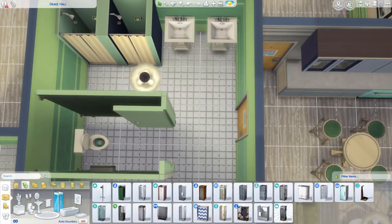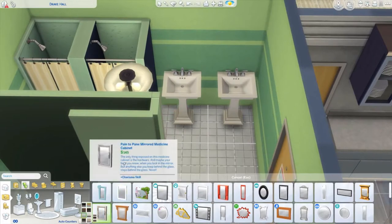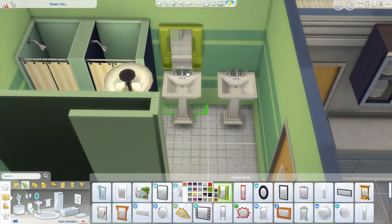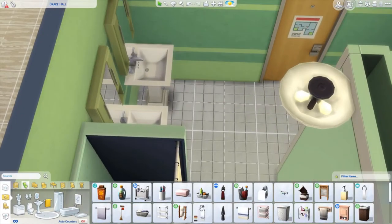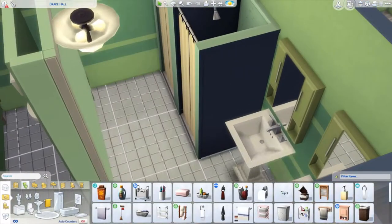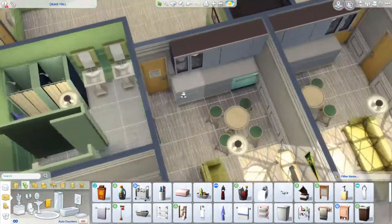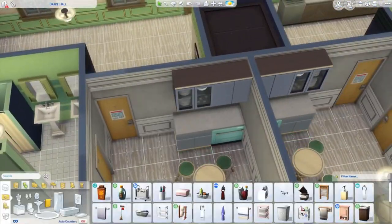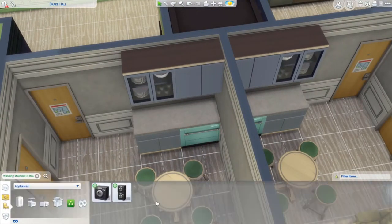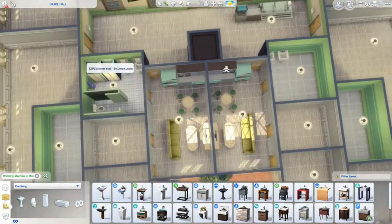I did make those little bathrooms a little bit bigger just so we could get a bathroom stall in. The stalls are a lot bigger than I thought — bigger than I first expected — so I had to extend them. There's only one toilet but there are two showers and two sinks for the people living here.